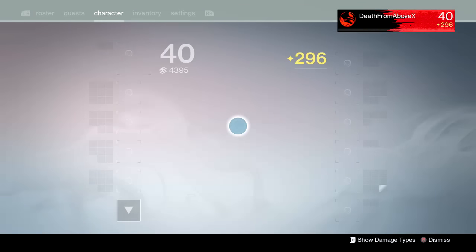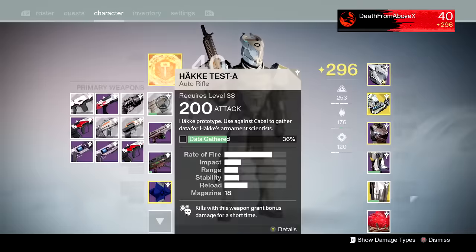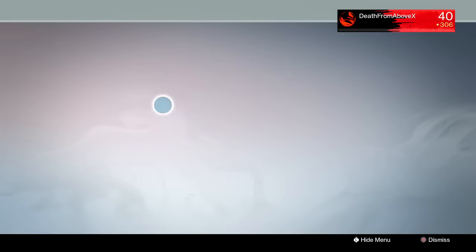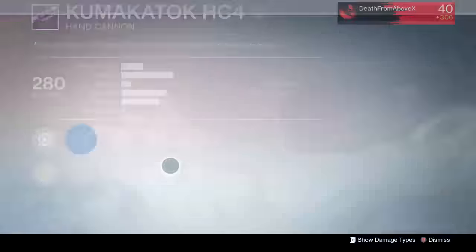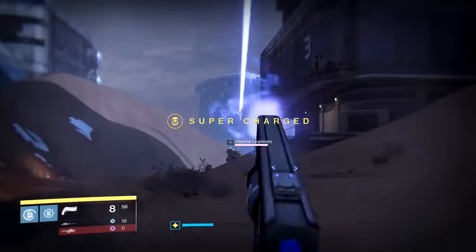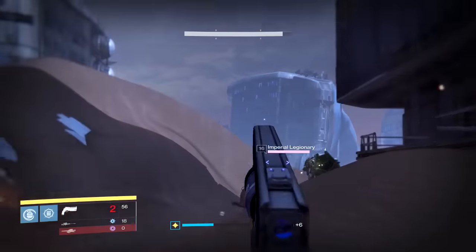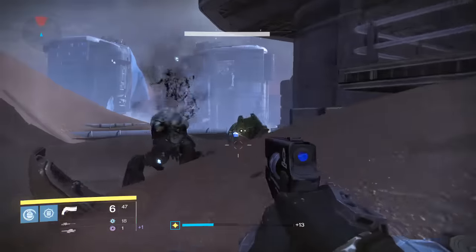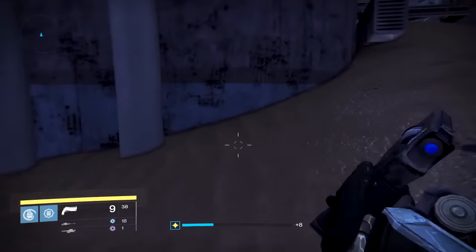Now for the foundry orders — they don't really have a particular order since it depends on how you pick them up. The Kuma K-TAK HC4 I picked is the number two selection. It has Luck in the Chamber, Snapshot, Outlaw, Danger Close, and Rifled Barrel. This is the higher rate of fire, mid-impact hand cannon the gunsmith sells. It's a fun gun — easy to use, not a lot of recoil, and the reload is good.